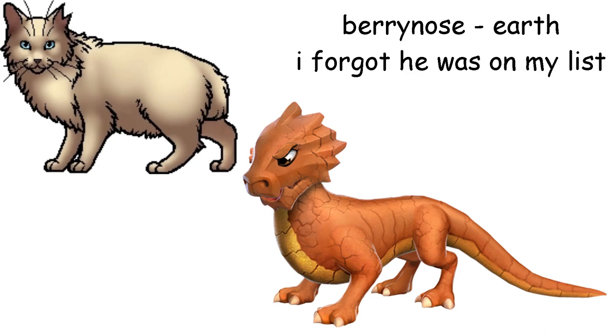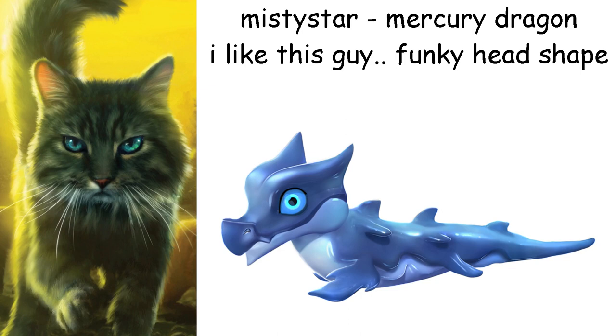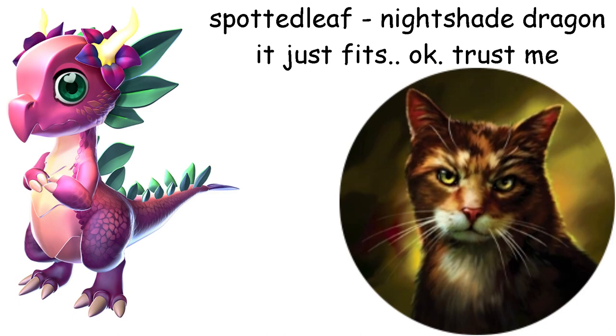Berrynose is an Earth Dragon — just a generic guy with four legs. Unfortunately I couldn't find a dragon that had no tail. Snowtuft is a Light Dragon. I don't even remember putting him on this list, so do with this information as you will. Mistystar is a Mercury Dragon — a blue water dragon is good for a blue water cat. And last but not least, Spottedleaf, who is a Nightshade Dragon. I think I read something about Mapleshade being jealous of Spottedleaf, and I almost made Mapleshade the Nightshade Dragon, so I went with this. That's all folks — stay tuned for more funny cat.